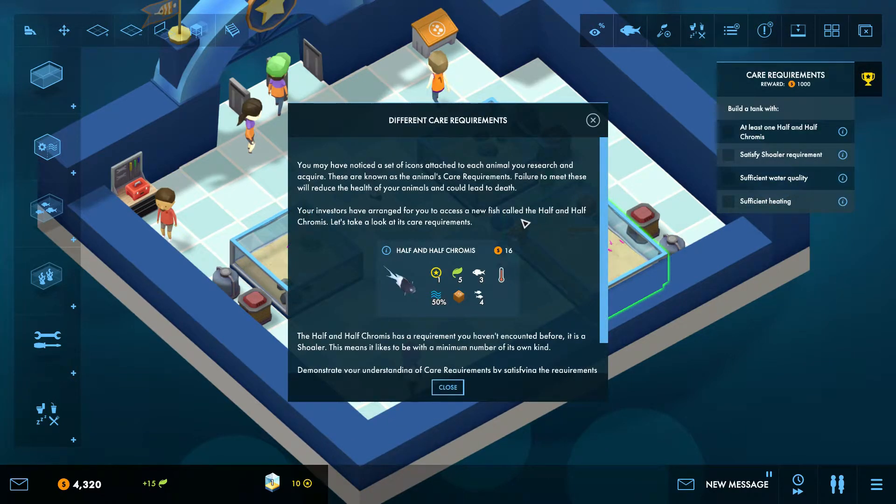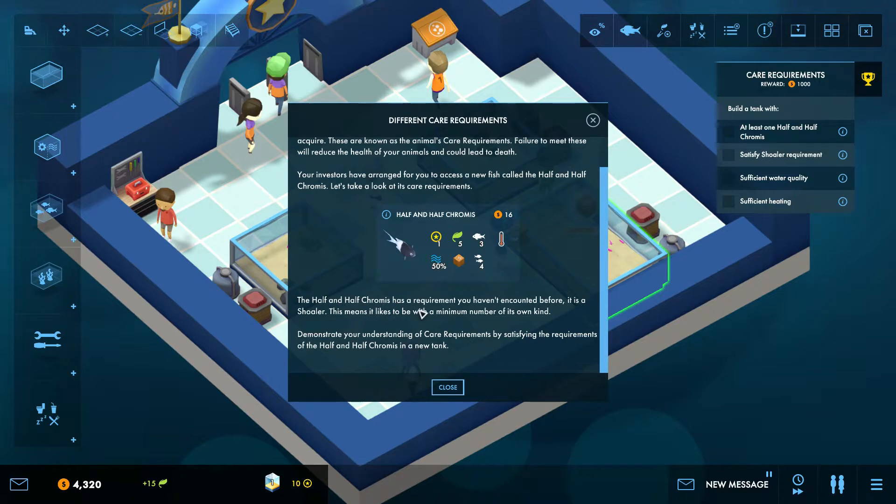You may have noticed a set of icons attached to each animal you research and acquire — these are known as the animal's care requirements. Failure to meet these will reduce the health of your animal and could lead to death, and we do not want that. Your investors have arranged for you to access a new fish called the half-and-half chromis, which is a weird name. The half-and-half chromis has a requirement you haven't encountered before — it's a shoaler, so it needs to be in a group of at least four half-and-half chromis.